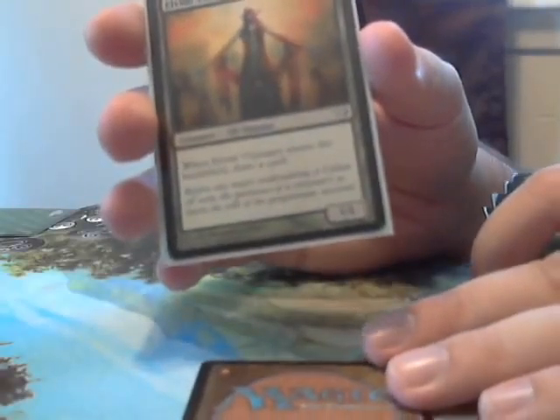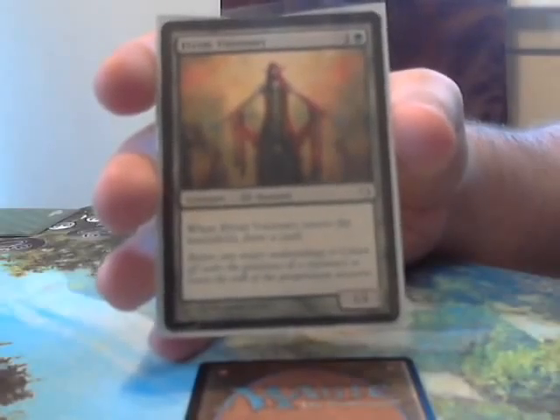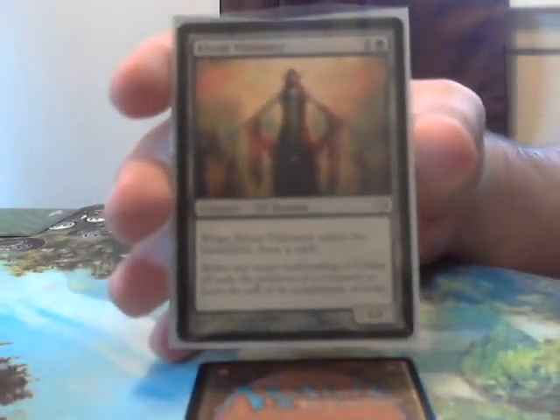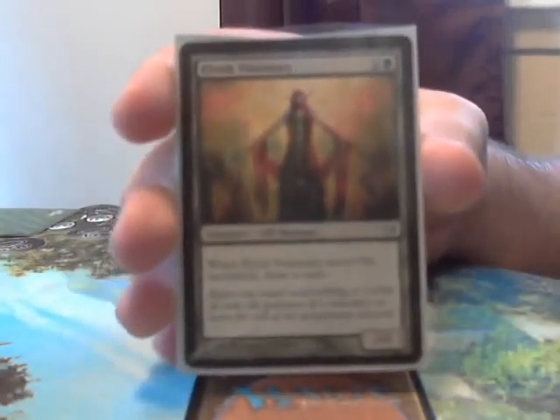There's also Elvish Visionary — a 2-cost 1/1 that lets you draw a card, and as an elf is pretty sweet, especially when you can replay this card with cards like Wirewood Symbiote.